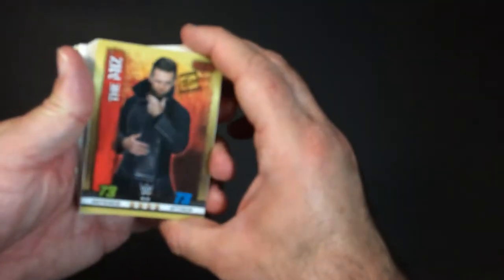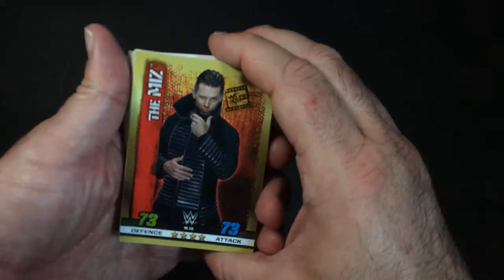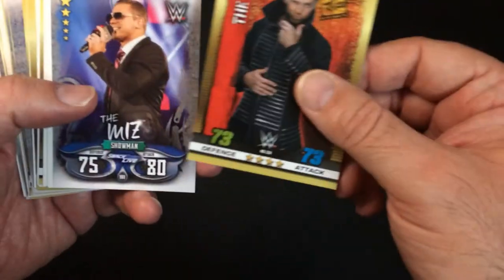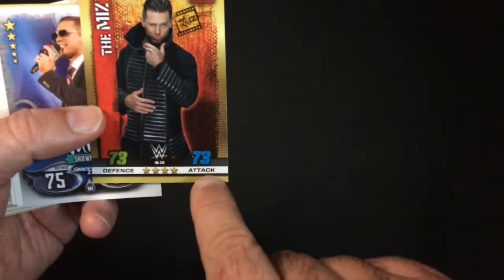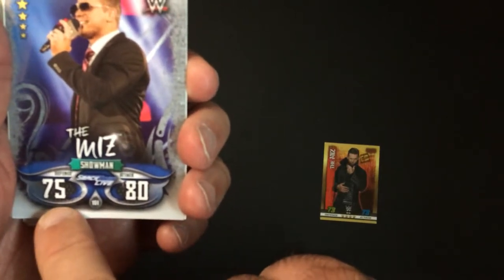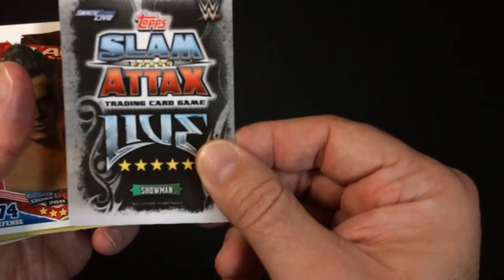First up we have The Miz. Here he's 73 defense, 73 attack — a four-star from the 10th Edition. Here he's a Showman, 75 defense, 80 attack, so he's gone up. This is from the Live series, and I think it was more current.